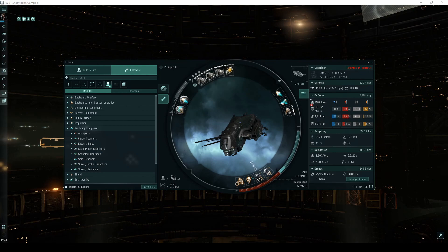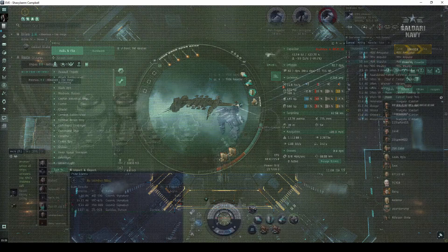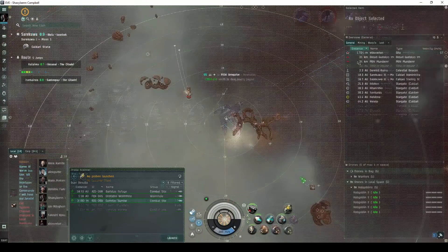A ship like the Ishker, fit with railguns, is capable of running this site in about two minutes. For newer Calderi pilots, a Merlin fit with railguns, or a Kestrel fit with light missiles, works almost as well. In fact, almost any frigate or destroyer is capable of running the site quickly, with tactical destroyers being the most efficient.